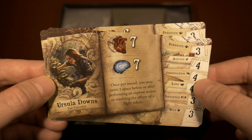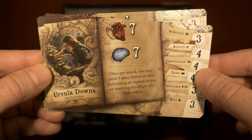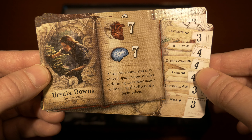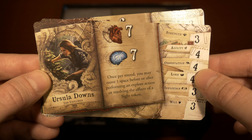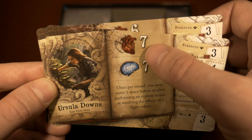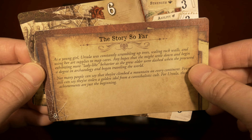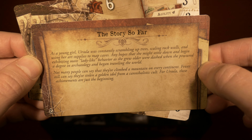Next is Ursula Downs, the explorer. Once per round, you may move one space before or after performing an explore action or resolving the effects of a sight token. She's another movement-based character. Her stats are on the far right alongside her health and sanity values. Flip her card over to read her story so far.